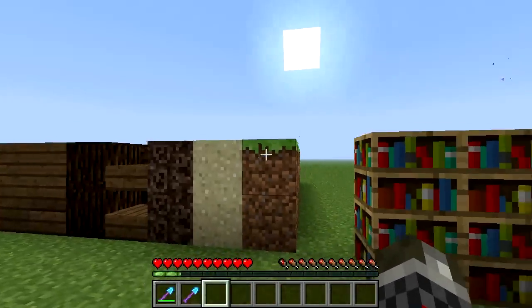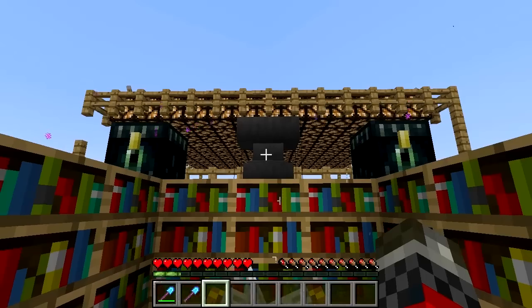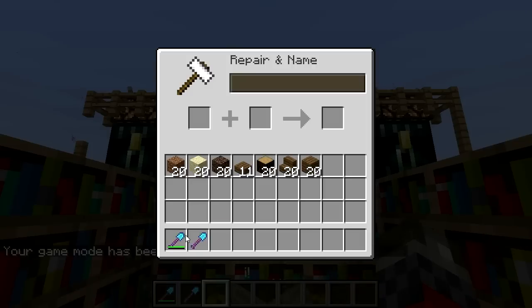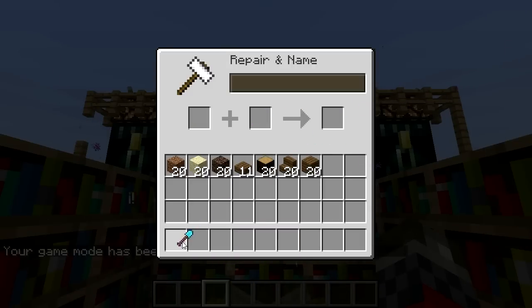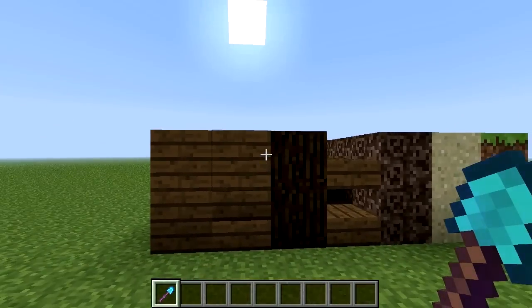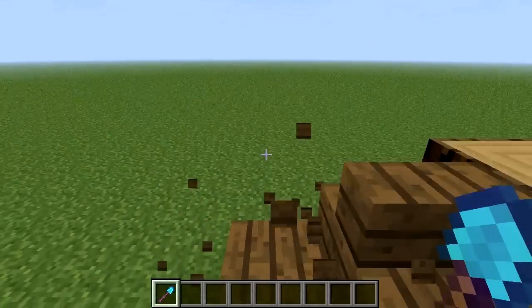So this is going to be testing efficiency 5 on this one particular block. Let's go to creative — we are going to switch this to efficiency 5. Efficiency 5 wouldn't be in the game if it wasn't possible, guys. So let's see how — wow, this is quick.